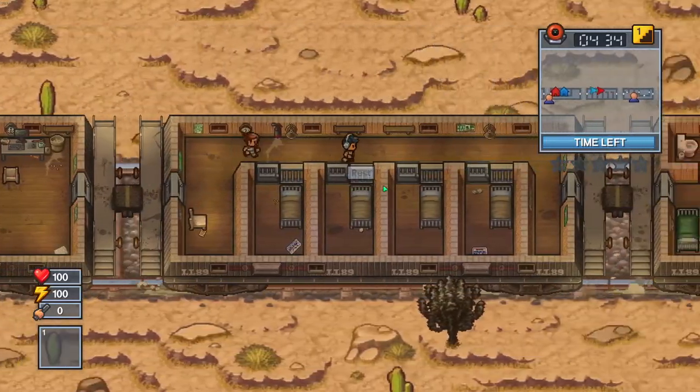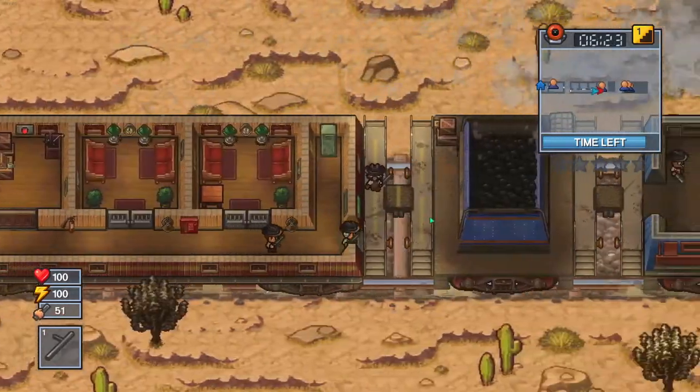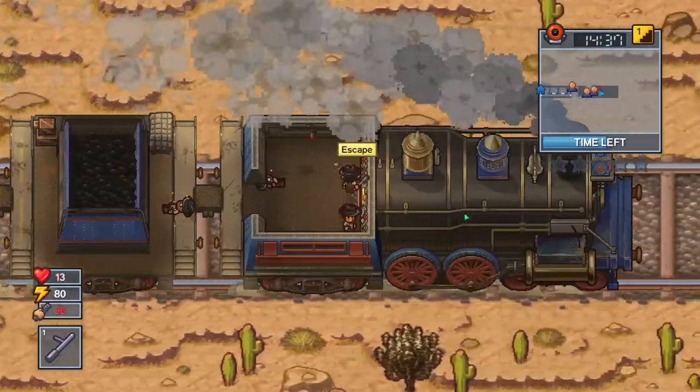The next way to escape is called Do the Locomotive. This one is pretty simple. All you have to do is go to the very last car on the right and knock out all the guards. Remember that this is a multiplayer only way to escape. Once you've knocked out all the guards, you can escape.